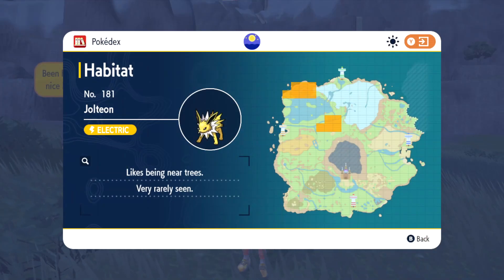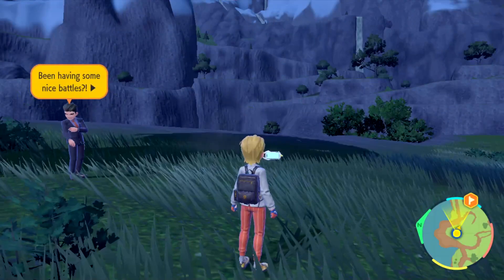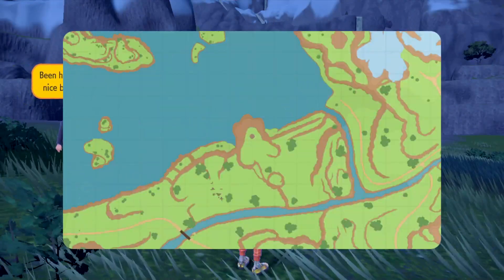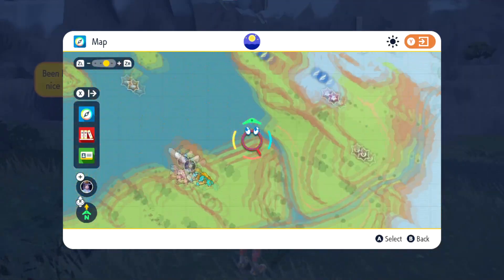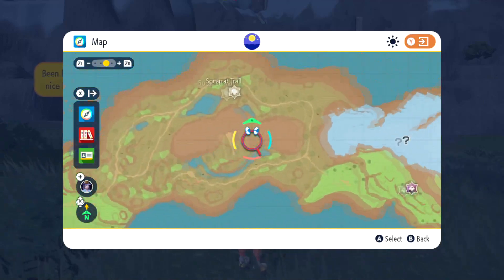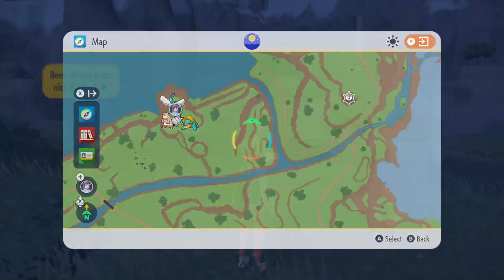Now we're going to look for Jolteon. I'm going to go where those two rivers meet in the lower habitat — I'll show you where I am on the map. I'm right here and I'm going to go in this general area. I checked over here earlier, but there are so many Raichu I think they're out-competing the Jolteon — they wouldn't show up. So I'm going to go in this direction.